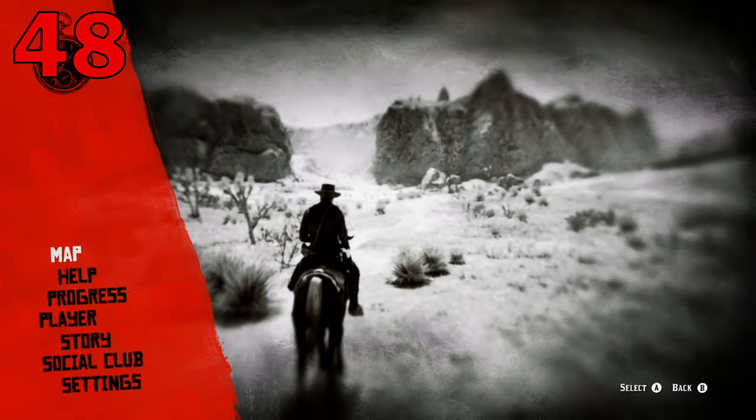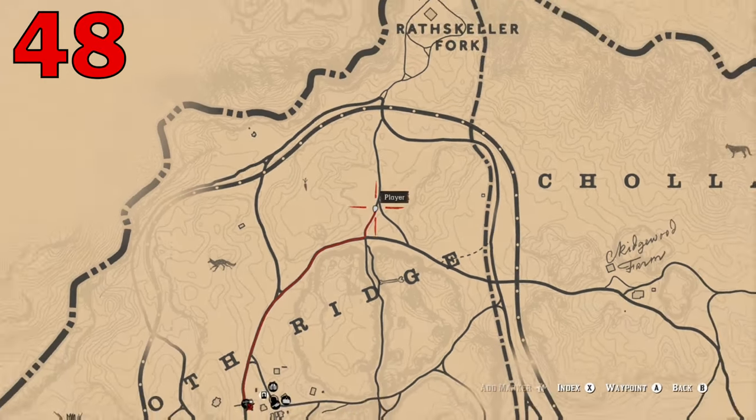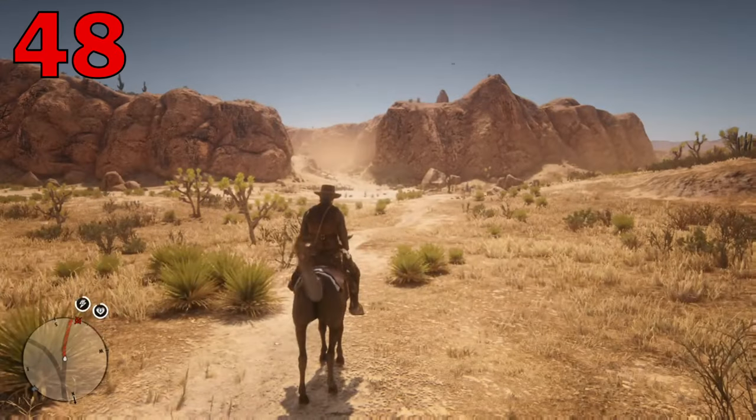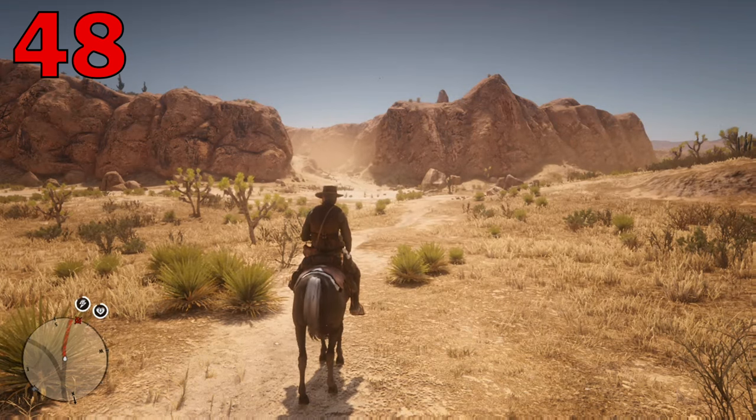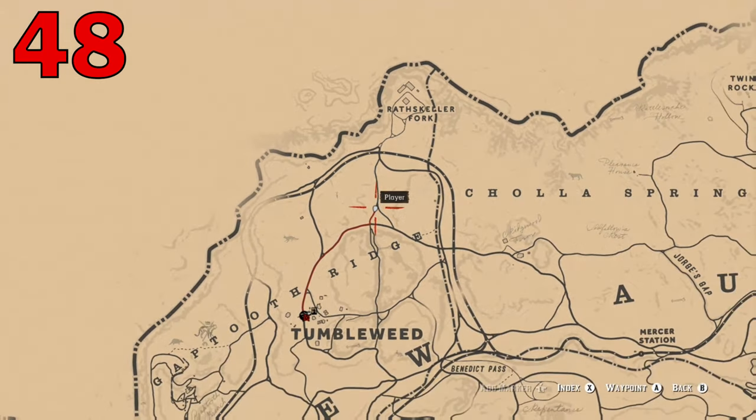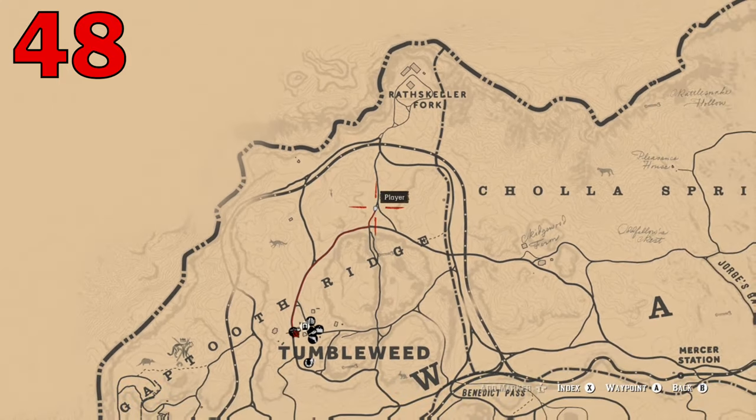Are you tired of pushing start then selecting the map every time you want to see a new waypoint? You can cut out that step by just holding down on the start button. This will cause the map to come up right away, and you're good to go.